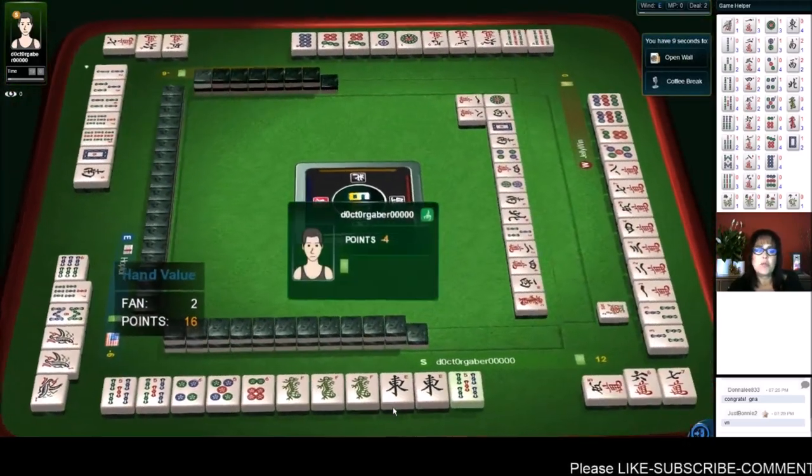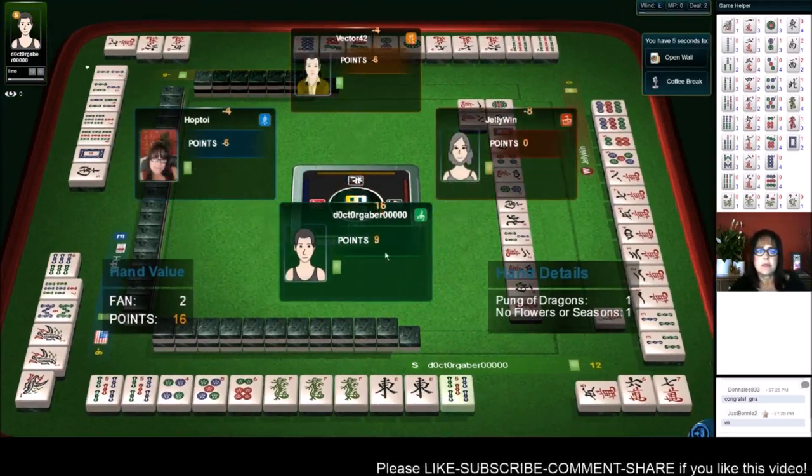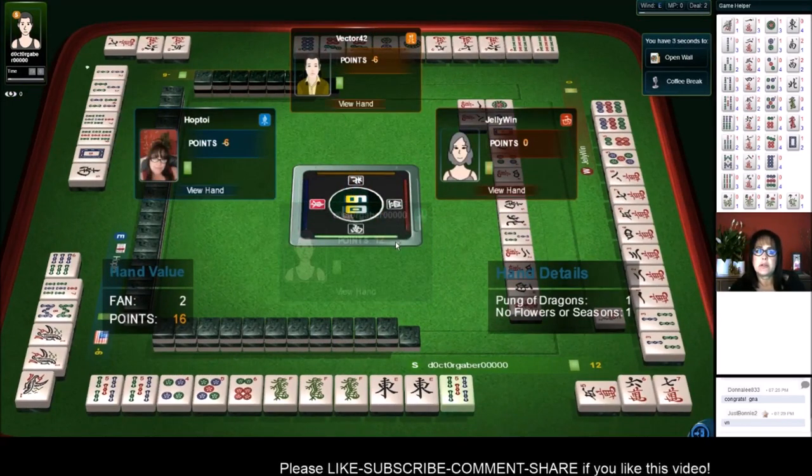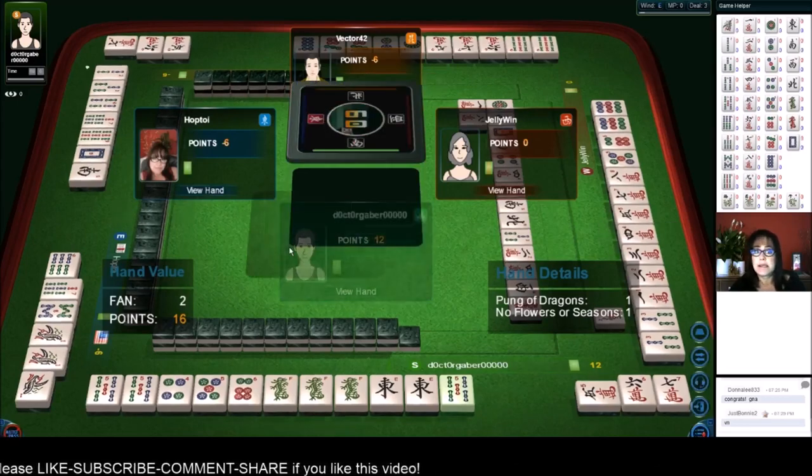There's a mahjong — it looks like a chicken hand. Nope, it's a dragon pung and no flowers. We're tied for fourth place, but we are working on a nice half-flush hand.